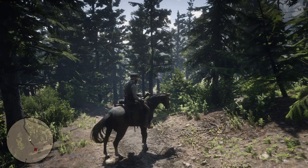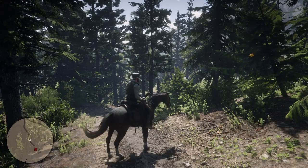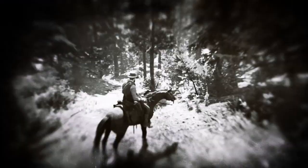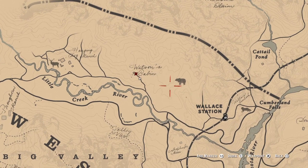Hello guys and welcome back. I know it's always been your dream to ride a donkey in Red Dead Redemption 2 — I know I had that dream too. Now you finally can. What you need to do is pretty simple: just come up to this location on the map near Wallace station.